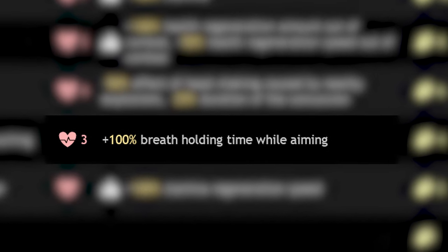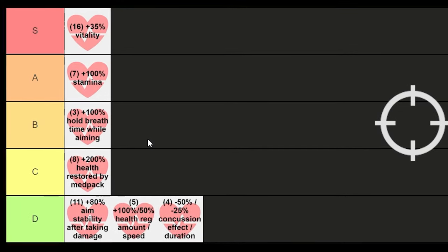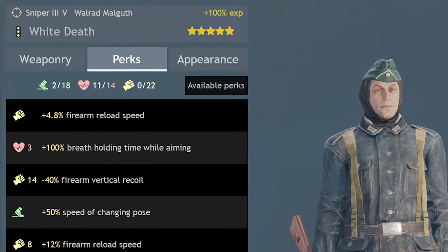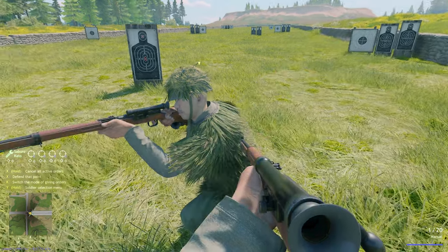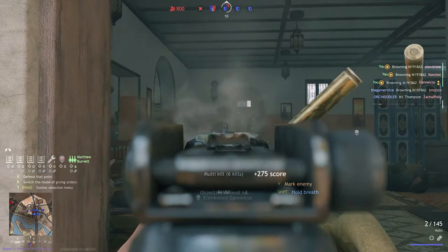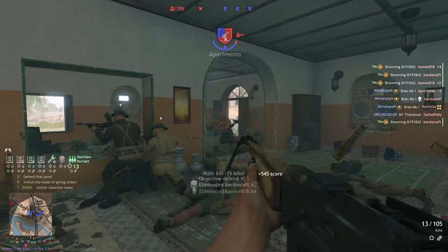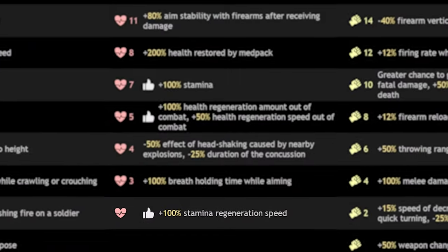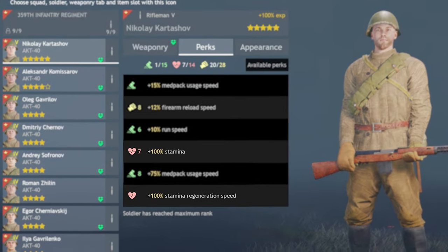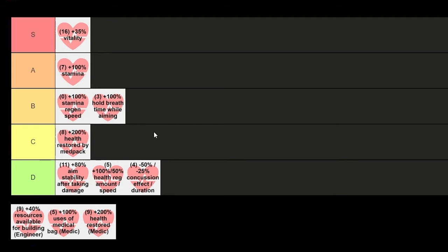Plus 100% breath holding time while aiming for 3 perk points — cheap and somewhat useful, so B tier, though not where I'd want to put it. If you are a sniper, this one is definitely for you. Holding your breath is something you can do on any weapon whilst aiming to reduce sway, so it can be useful in any troop class, not just snipers. Contrary to popular belief, it does not reduce recoil or shot dispersion — just the sway of the weapon. And plus 100% stamina regeneration speed is also free, so bare minimum B tier, possibly A tier if you have spare space. It just isn't the most powerful perk.